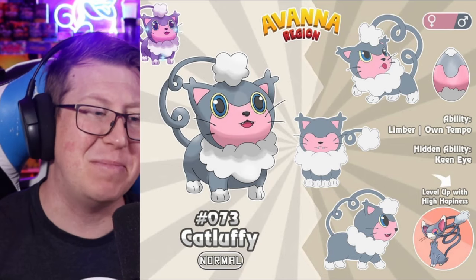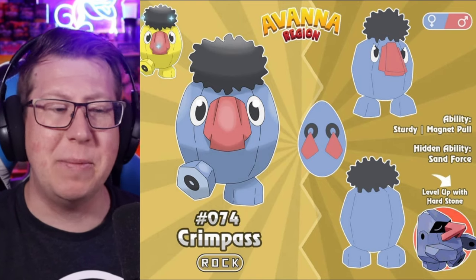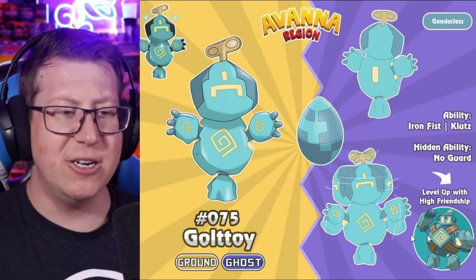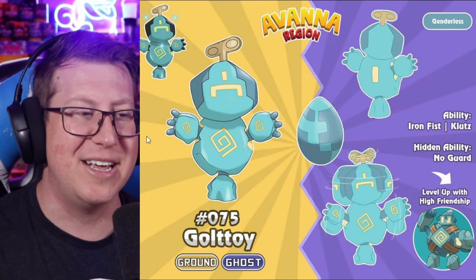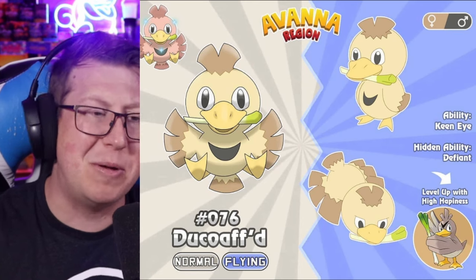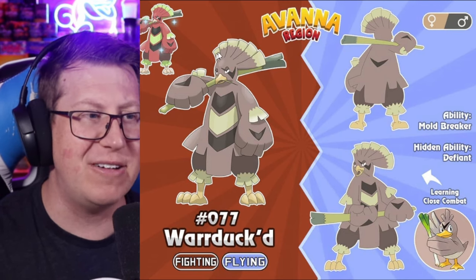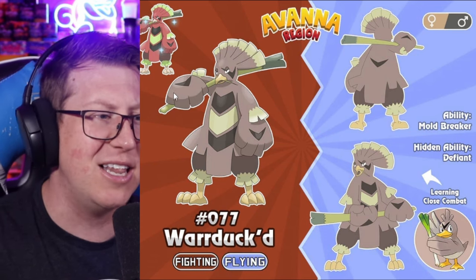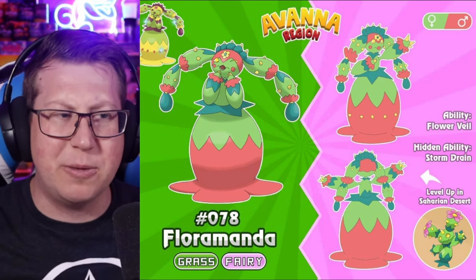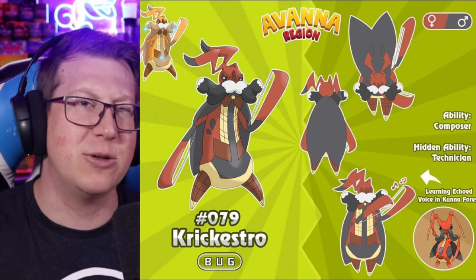Cat Luffy is very cute — a pure normal type and actually a baby form of Glameow. We're going into a few baby Pokémon now. Baby Nosepass is called Krimpass — not the biggest fan of Nosepass but that little tuft of hair is very cute. Ground toy, ghost type baby Golurk looks very cute, like a little wind up toy. Zako is our baby Farfetch'd — very cute, and it still has the leek. Warduck's is an evolution to Farfetch'd with interesting plumage on the head and a bigger leek. Florimander is an evolution to Maractus — kind of humanoid with a big dress, grass and fairy type, obviously cactus-based. An evolution to Kricketune is Kricketro — it has maestro in its name and plays like a violin bow on both arms.